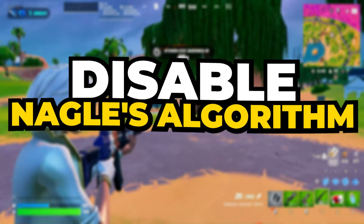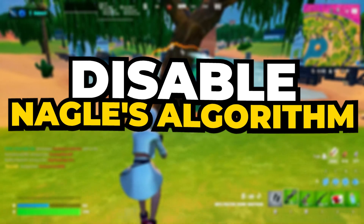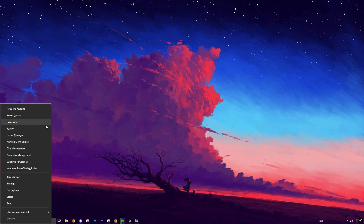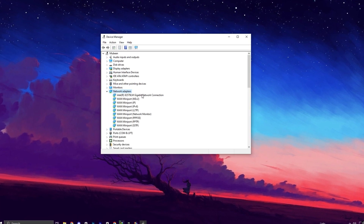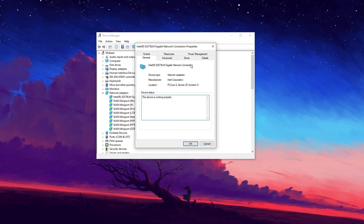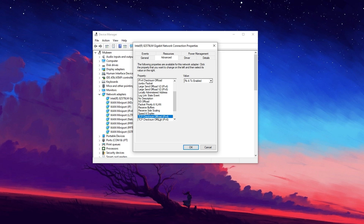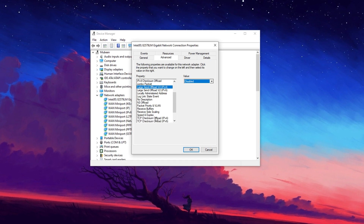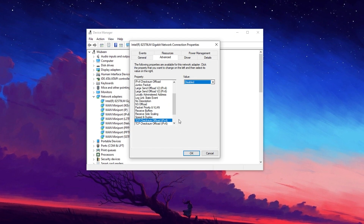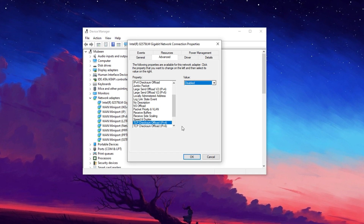Disabling Nagle's algorithm reduces latency and enhances network responsiveness, ensuring a smoother and more stable online gaming experience with minimal lag. To disable it, press Windows plus X and select Device Manager. Expand the Network Adapters section and locate your active network device. Right-click on it and select Properties, then go to the Advanced tab. Look for TCP Checksum Offload and Large Send Offload, and disable both options by selecting Disabled from the drop-down menu. This setting often causes latency issues in online gaming, leading to input delays and lag. Click OK to apply the changes.